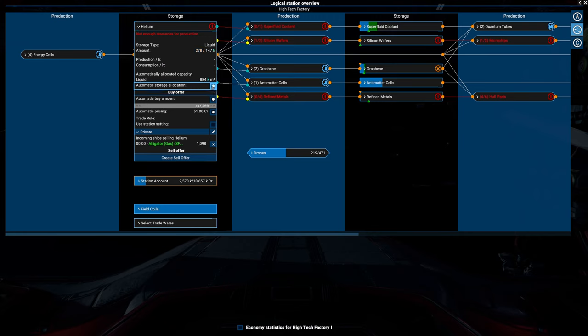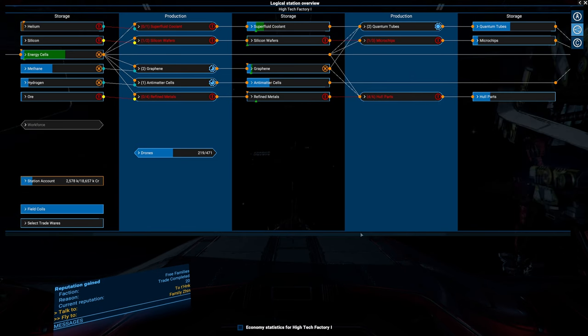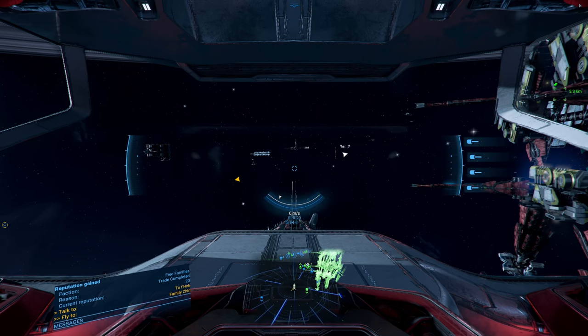We can set this up to buy at 800 right now, and then once we start mining here we can actually start selling. As long as these other factories aren't running there is a problem — I do not know how much goods we require, and I really dislike not knowing that.